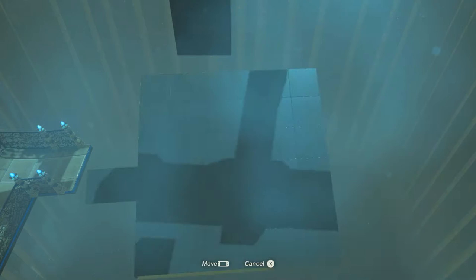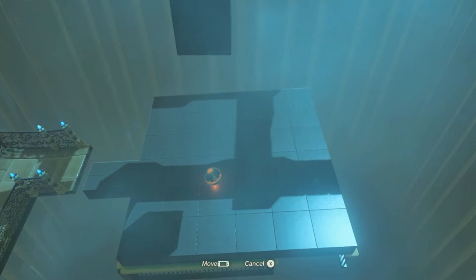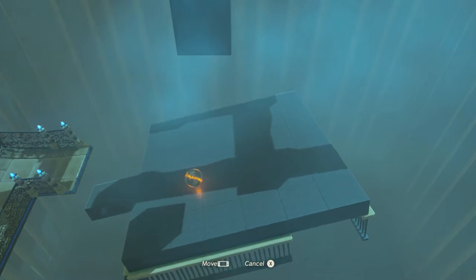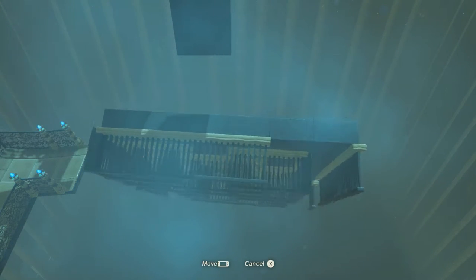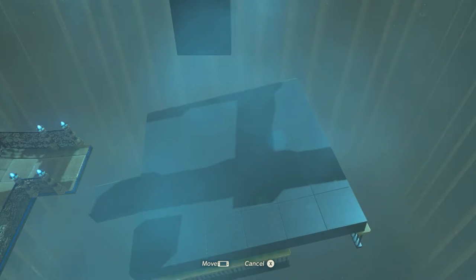So the easiest way is just to turn this whole thing around. Make sure the ball lies still, let it go to the left, then launch it. And that's the easiest way.